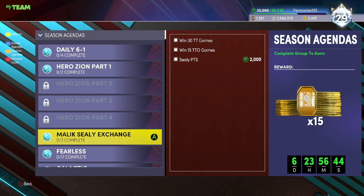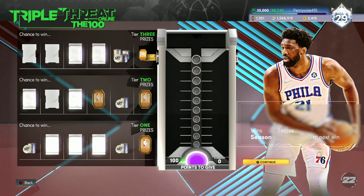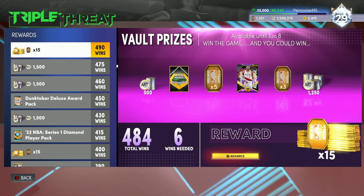If you can do it faster and land on the Triple Threat Online boards, obviously do that. If you only have to play nine or ten games to get the piece, that's going to be a little bit faster. So you want to play Triple Threat Online and try to get the piece as fast as possible. But if you're unlucky and don't see it on your boards, just win 15 Triple Threat Online games. It's going to be the exact same for offline — Malik Sealy is in the vault, so every time you win a game you have a chance to open the vault and get that piece. You might play 50 games and still not get the exchange piece.